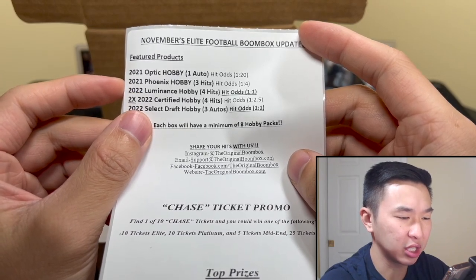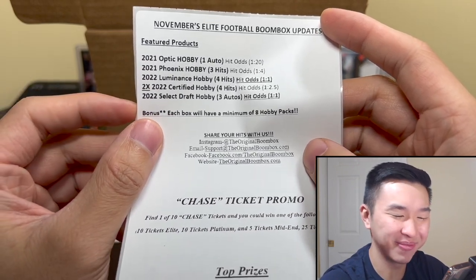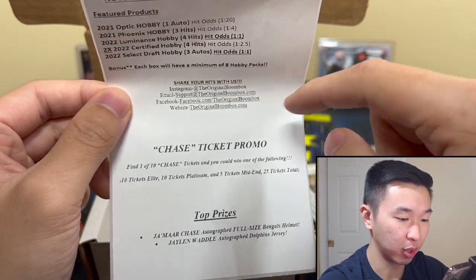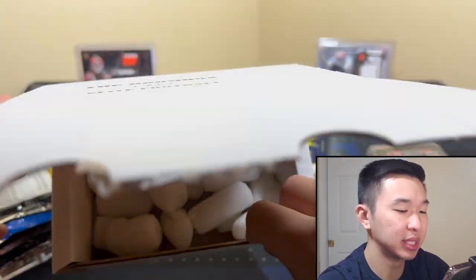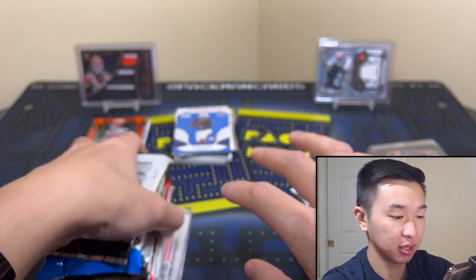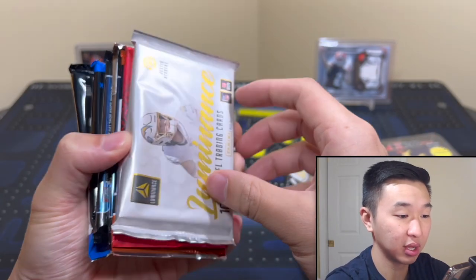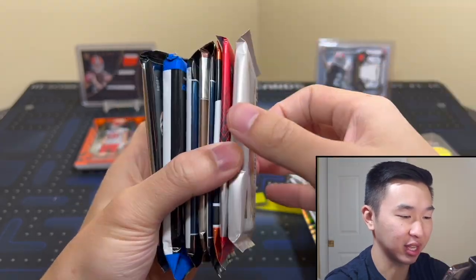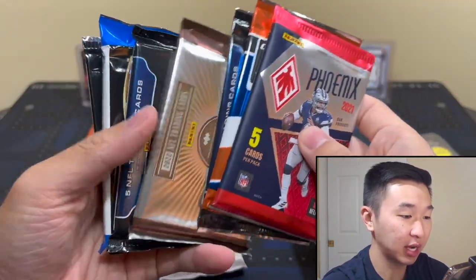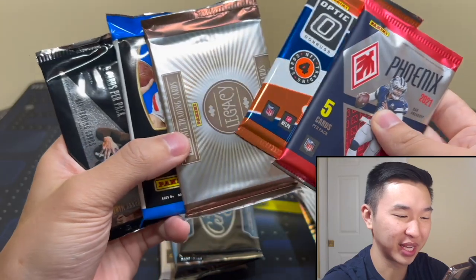Each box minimum of eight packs — social media promo there we go. Select Draft — I'm not feeling that one at all. Any draft you don't want draft. That's what I meant by some stuff I could do without. There's Luminance — this looks like a thick pack, and that's bad. Phoenix, Optic, Certified — this one's a thick Certified so maybe we can get an RPA. Our fifth pack of that. Select Draft, Prestige again — let's go like this.